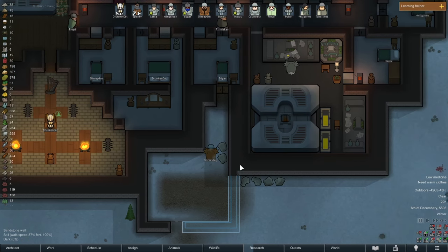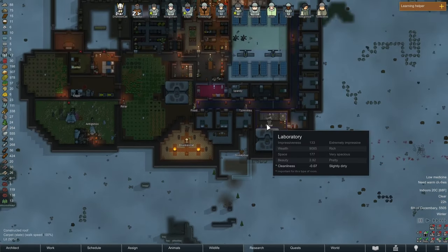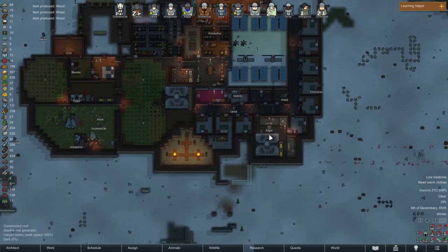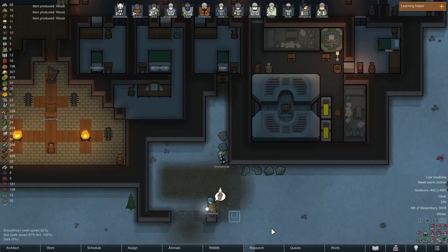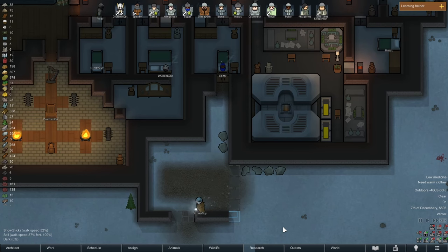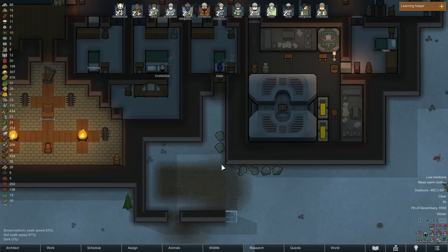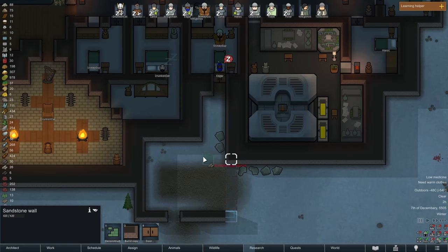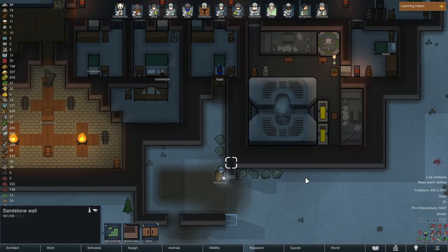I'm going to be making a set of suites down this way. I want a nice size to these suites - I'm undecided exactly how to divide this up, but I think we need at least a five by five. Six by six would be ideal. We'll work on this for now and we also need to have some sort of hallway system.